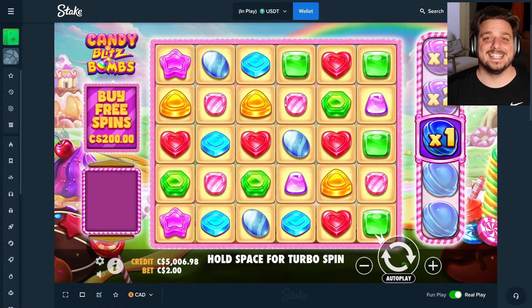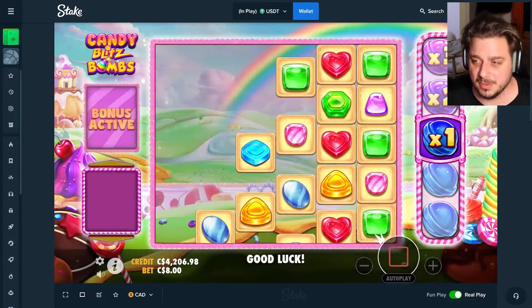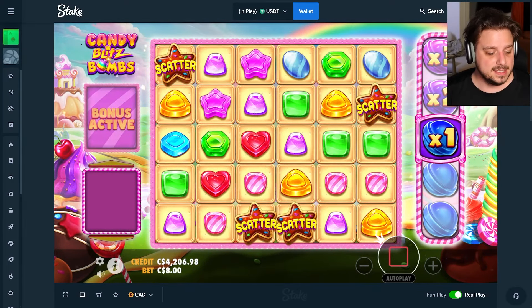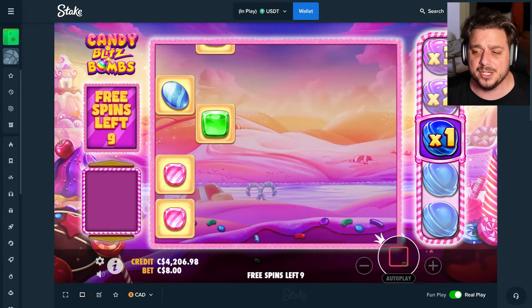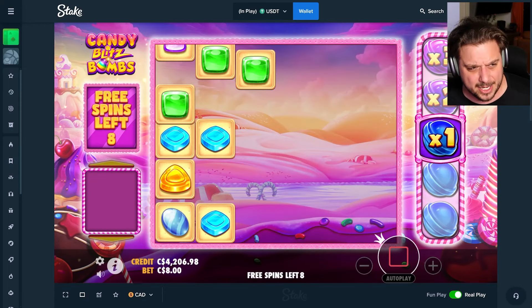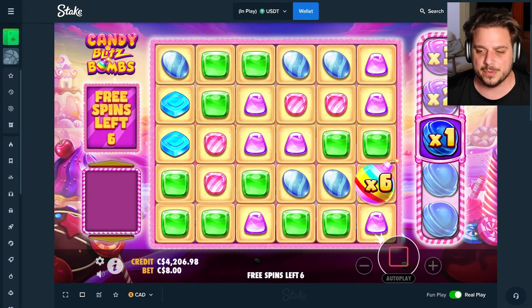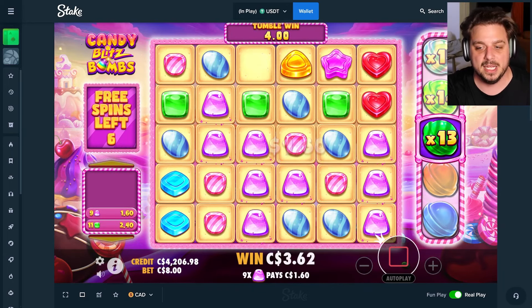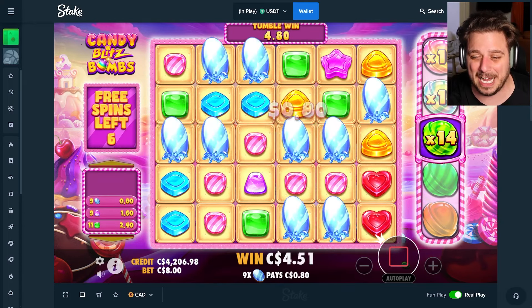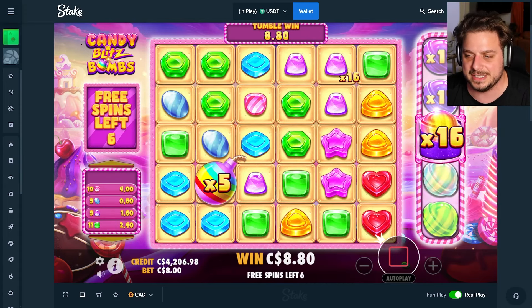Like I said, the original slot was amazing — I was chasing some massive 500x multipliers on the original and we actually did end up hitting a 500x multiplier, which is absolutely ridiculous. But today it's about seeing what the bomb edition of Candy Blitz can do. This is brand new, literally came out like yesterday or today. To get big wins it plays exactly like the original Candy Blitz, but you can jump the line on the side if you get the bombs — though you do need a hit on the board to activate them.